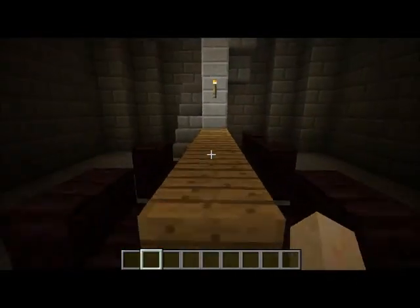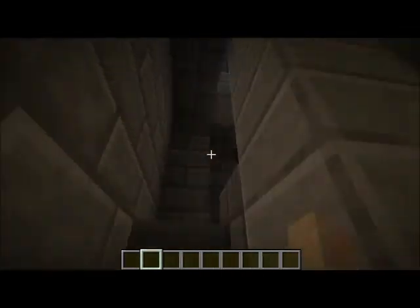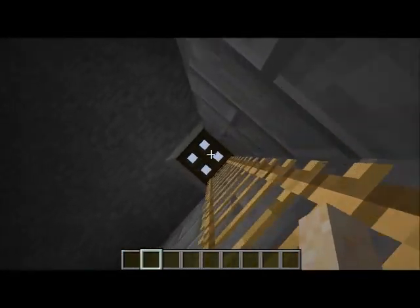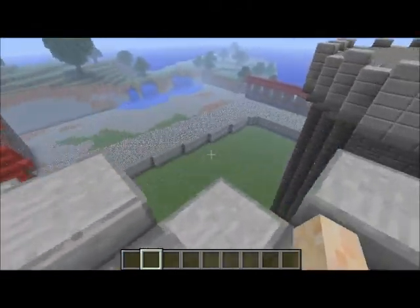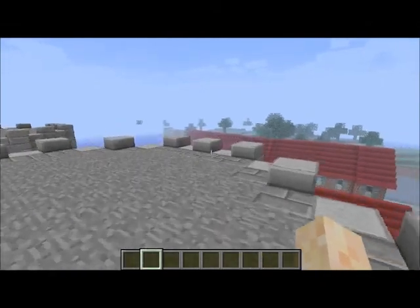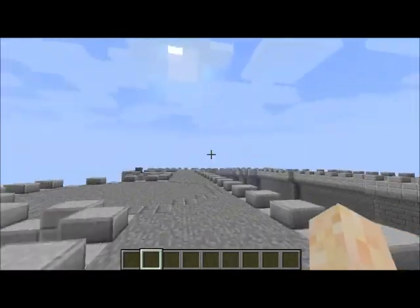We'll go into the authorized personnel only room. In here we have a guard eating area — nice area. Up here we just have a common room with a ladder leading to the top. So we can go to the top of the Bastille, walk around, and look down at the beautiful landscape that is Paris — which you can't really see due to time constraints. I couldn't build all of Paris just to make this one Bastille look amazing, but you deal with what you can.